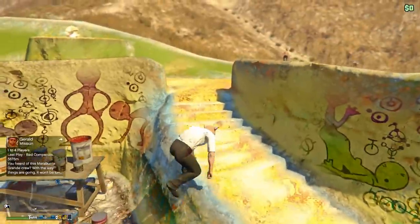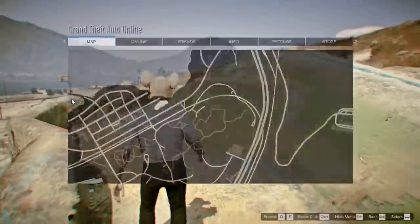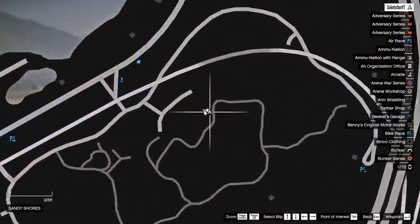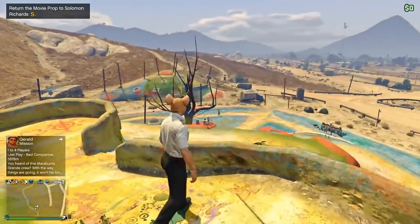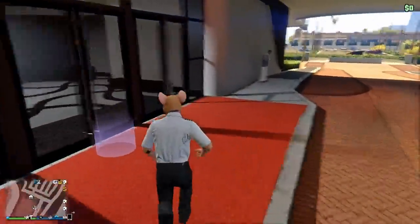The sixth one is near the alien mural in Sandy Shores. This one is relatively easy to get as well — simply go up to the very top and you should see the alien head sitting on top of the little ledge.